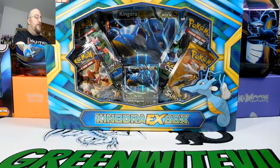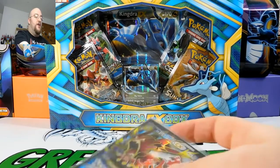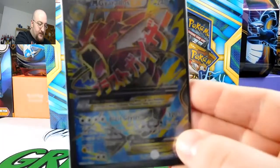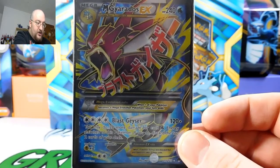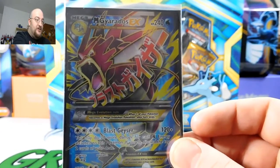Then I traded Anthony my Lurantis GX. He had a whole pile of proxies in his deck — you know who you are, Anthony. He beat me today, that's why I'm a little upset. Kidding, I don't care. But I traded my Lurantis GX, plus a couple other things, and got myself a Mega Gyarados EX full art. It's Red Gyarados. It's awesome. This is going to look nice in the book.